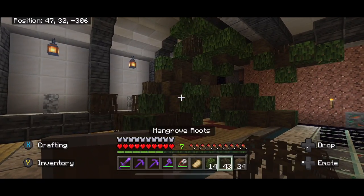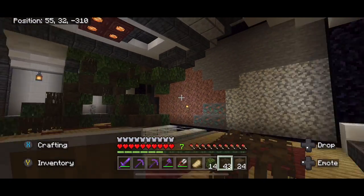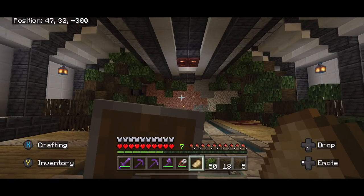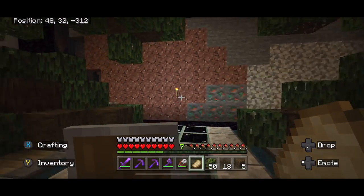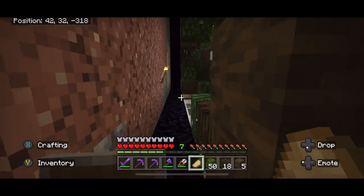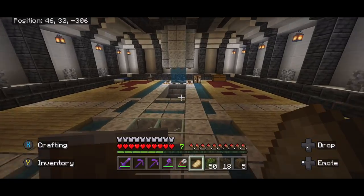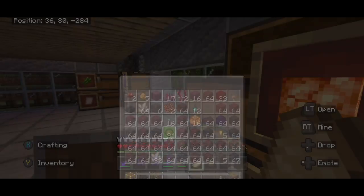Now we just have to do this exact same thing on the other side — randomized, so it'll be different, obviously. Then we'll see how it looks and if we need any changes. This looks pretty bad right now, but once we add a few leaves and a few more touches, I think it's going to look pretty good. And you know what — I think that's looking pretty good so far. Let me go get something fancy to light the portal, by which I mean just a fire charge because I don't feel like taking a flint and steel.